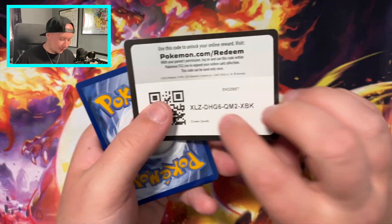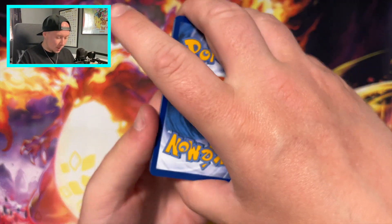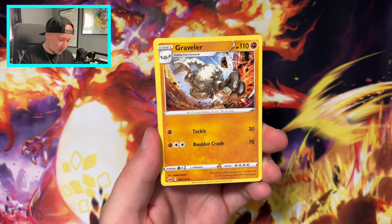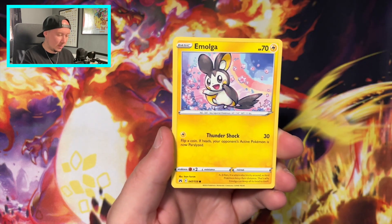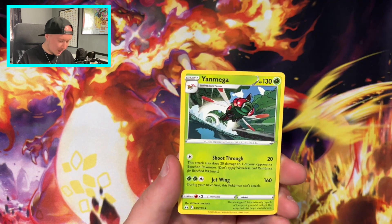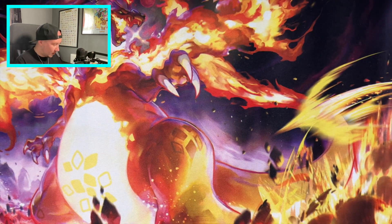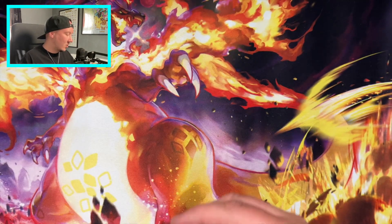This is it - this is the mega pack that we've been waiting for. I'm going to follow up that Latias with a great pull here, I'm telling you. Grass, it's dark. Graveler, Pokemon Catcher, Sizzle, Starly, Scyther, Emolga, Yungoos, Cherubi, Leon sign card, and a Yanmega. So we've opened up seven packs of Crown Zenith and the only successful pull is this Latias, but it is a great pull nonetheless.